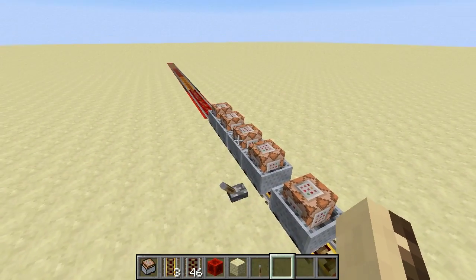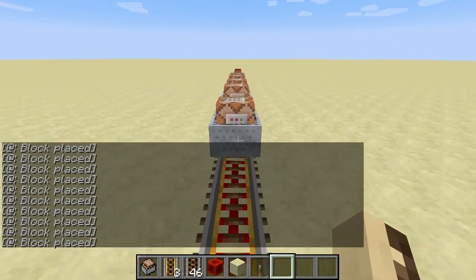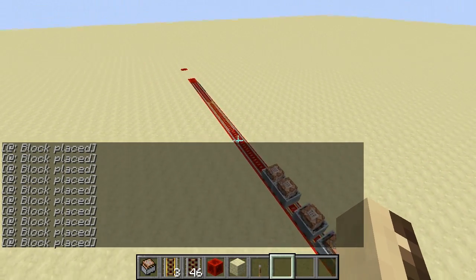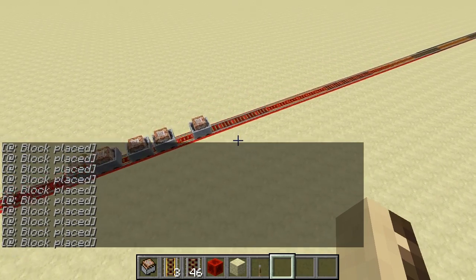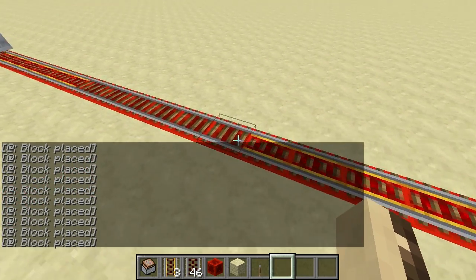So let's test this. Hopefully it works. As you see, it places the redstone blocks first, then the track. Then as it goes along, this last one will go over the activator rail and replace it with the normal rail.